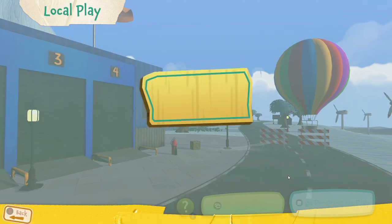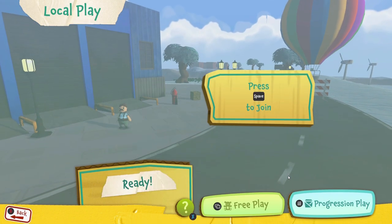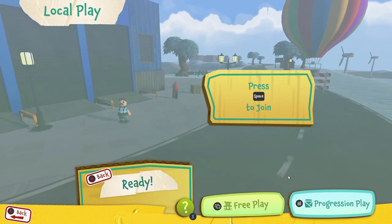First thing you're going to do, press Play Local, join in, and you can do your choice of either free play or progression play. I recommend free play since you may not have all the areas unlocked yet in progression play, so that's what I'm going to do here.